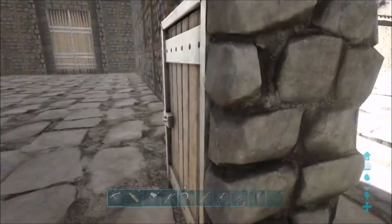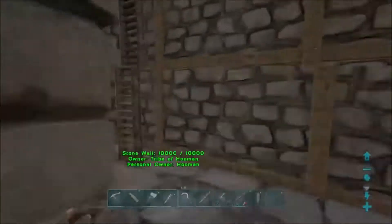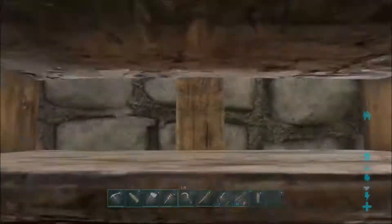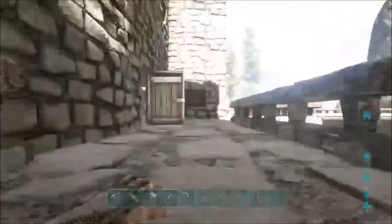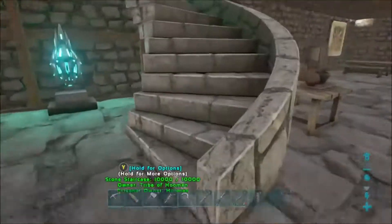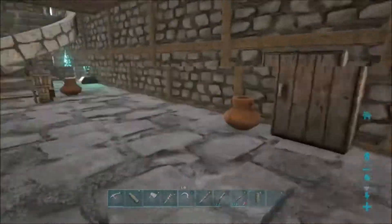I might put my Raptors in here too, if I tame any of those. So then I will show you upstairs, which is my home — it's where all the crafting and stuff happens. I did decide to put it up high so that way I could look down and see what was going on outside if anything was attacking.